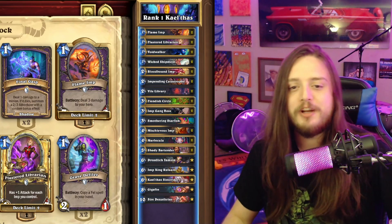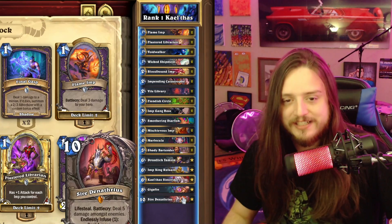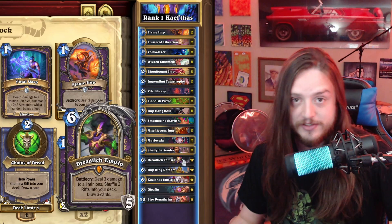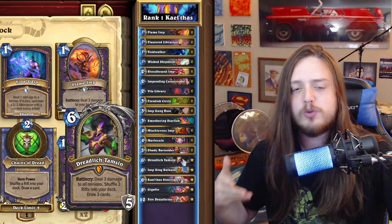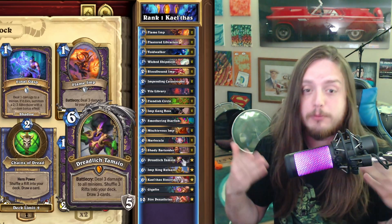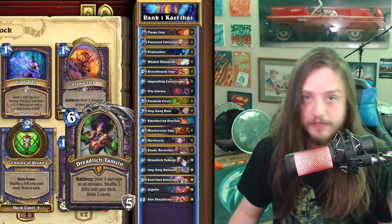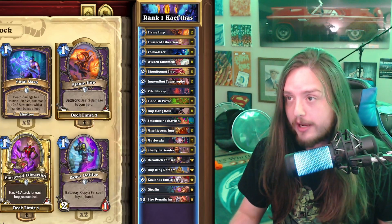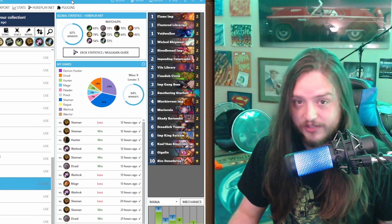Something really cool to point out is that we're actually running Sire Denathrius, Gigafin, Kael'thas, as well as Tamsin Dreadlich in this deck in order to give it some other ways of playing for the late game and potentially being able to combo decks that are giving you a lot of trouble — such as Shaman. I'm currently 9 and 5 with this deck.